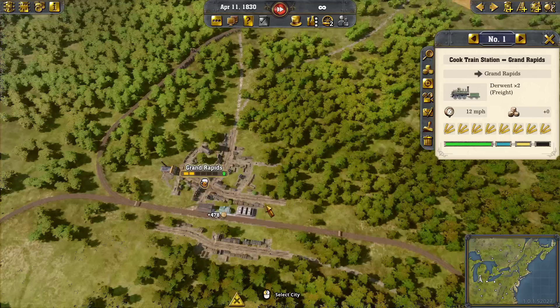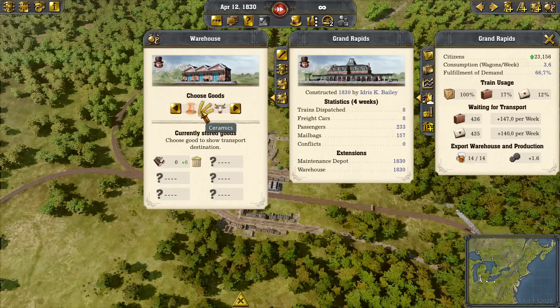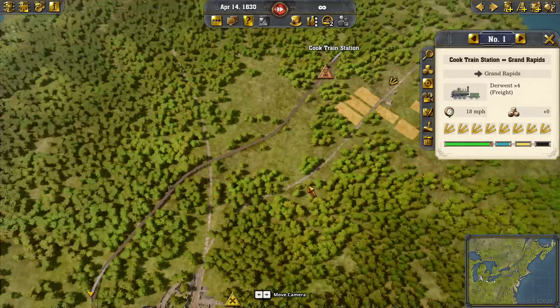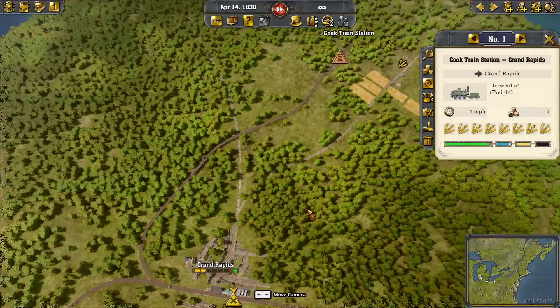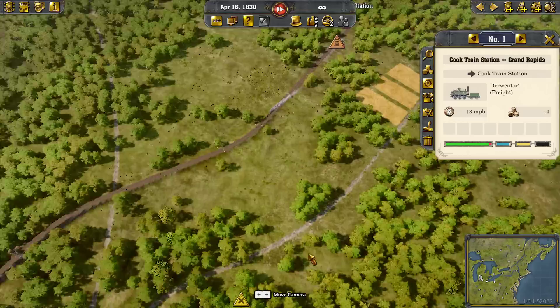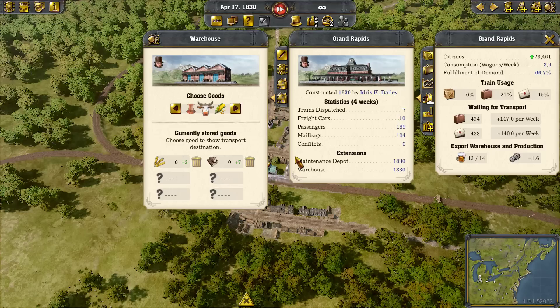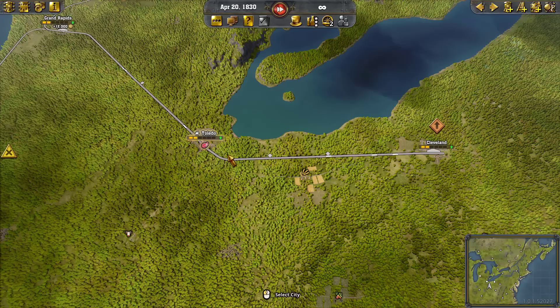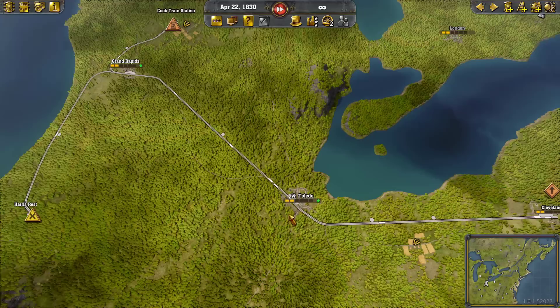But if we want to continue that on down to Toledo, all we have to do is say: you take grain as well. Railway Empire 2 does not need the massive number of trains that Railway Empire did — much less train spamming in this game. We look at our warehouse — now we're already starting to send some of that grain on down the line to Toledo. And if we wanted to send it past Toledo to Cleveland, all we'd have to do is turn on grain here for the Toledo warehouse and it would go to Cleveland. Or we could decide how far we want it to go — if we wanted it to stop right here, then we don't turn it on for Toledo as a destination.